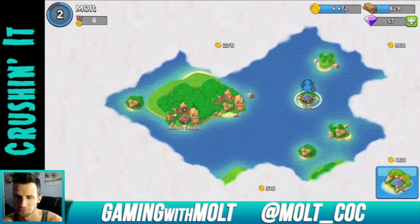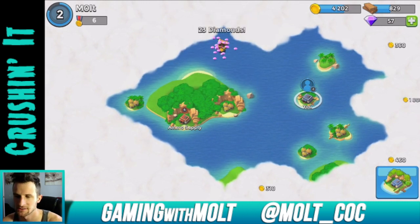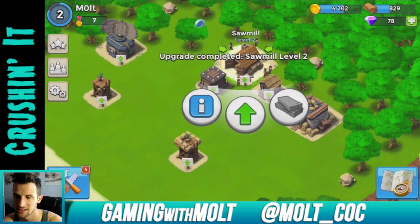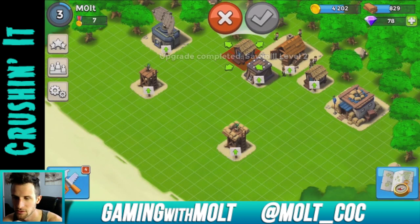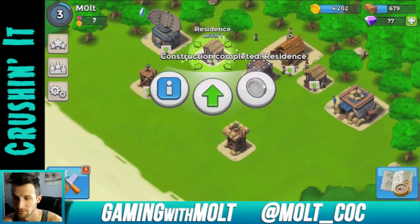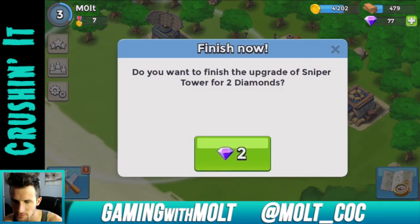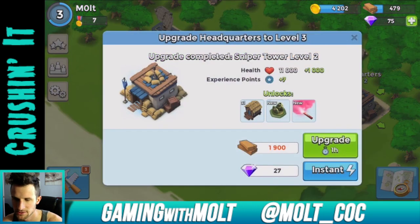Let's go ahead and explore — yes, 23 gems! It's awesome that they're giving us gems like that while exploring. Let's go ahead and build some stuff. I'll finish building and upgrading the sniper tower.